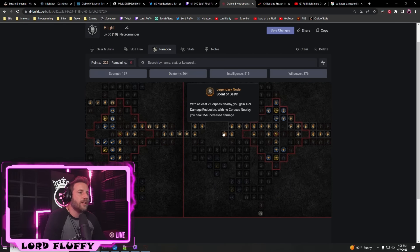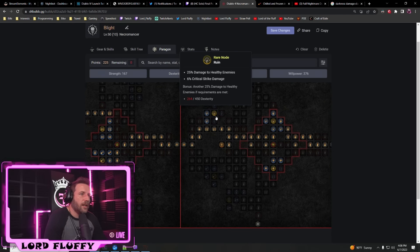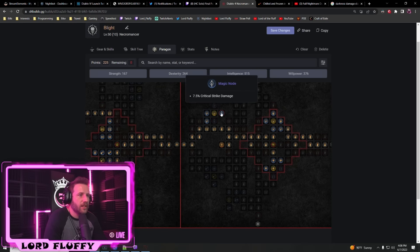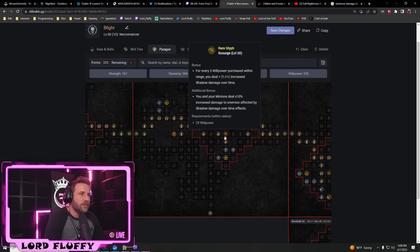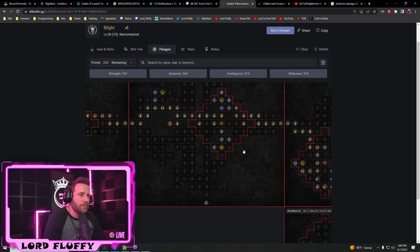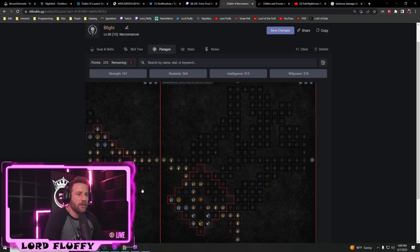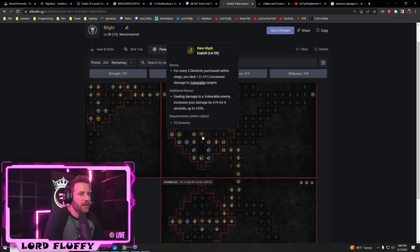Next is the Scent of Death board. With at least two corpses nearby you gain 50% damage reduction; with no corpses, 50% increased damage — always a good effect either way. On the way in we pick up damage to healthy enemies. Then we use the glyph Scourge: every five Willpower purchased increases your shadow damage over time, and enemies deal increased damage from shadow damage over time effects. We path for as much Willpower as possible in this radius, picking up armor and damage to injured enemies along the way.